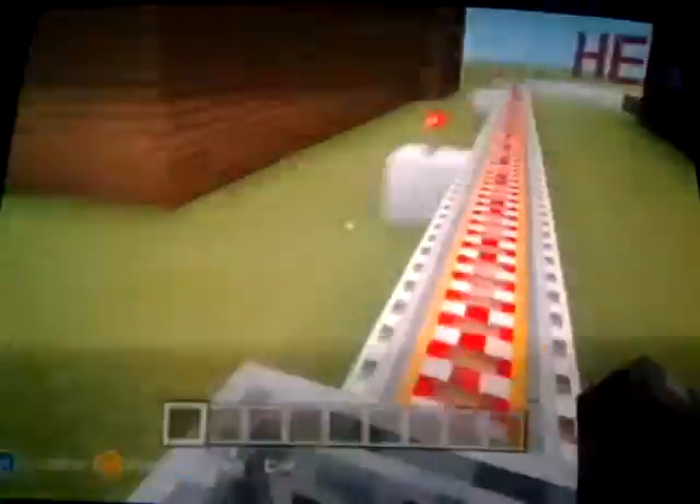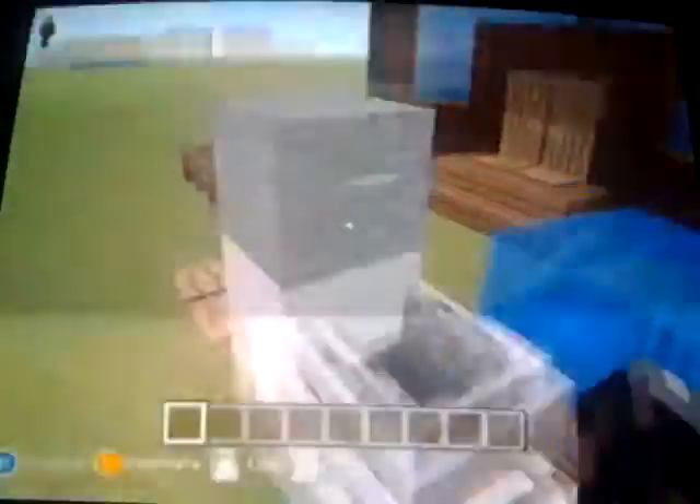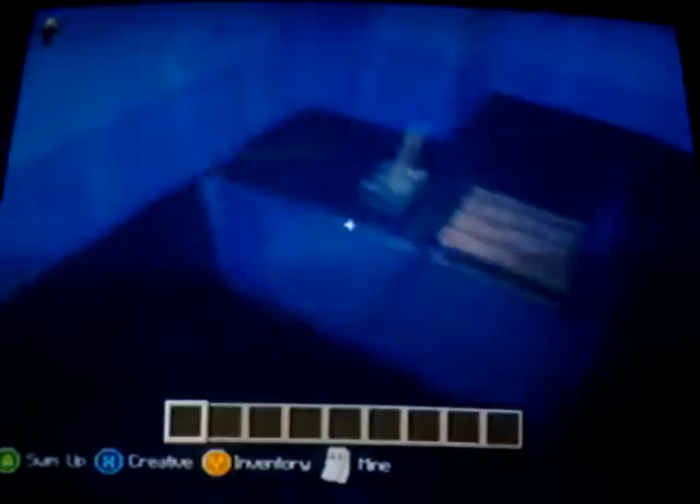The minecart's bringing us there. And there it is. Here we are. This house is right here, all built underneath the water. If you can't see that right there, that is sponge with a creeper head on an item frame. There's a bed right here, a lever and some pressure plates that activate this little area right here, which is a table. It'll activate the chairs themselves right here if you can't see them.